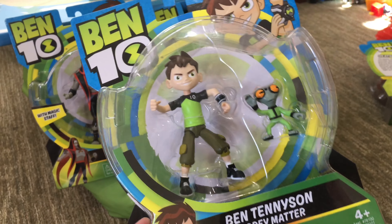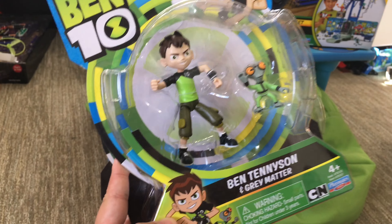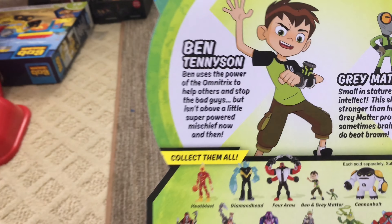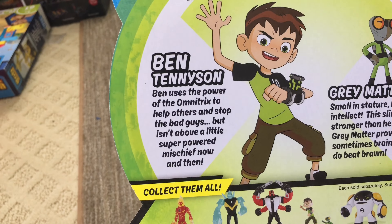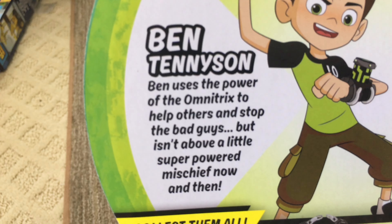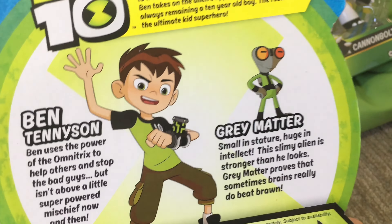So the one we're opening, he's the main character — his name is Ben Tennyson. This is about Ben Tennyson and his grandpa. His grandpa is like a space spy, superhero kind of thing, or an experiment guy. He's got this cool space watch that gives him the power of the Omnitrix to transform him into different characters.